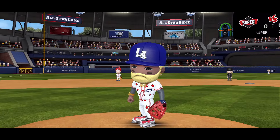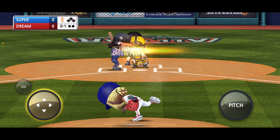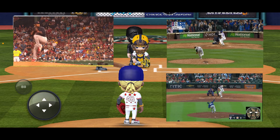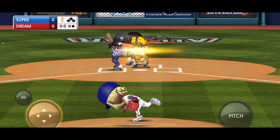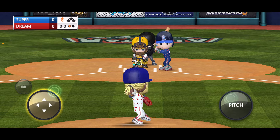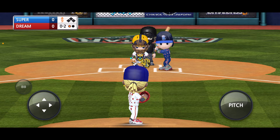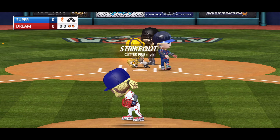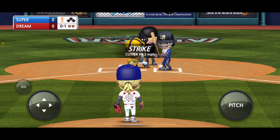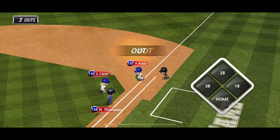Here we go — 9th inning. They're about to bring in Classe. Let's go — show some love for Classe in the comments. I get this comment all the time about Emmanuel Classe: 'Why does he only have three pitches?' Look him up — he literally only throws three pitches. Guardians fans can confirm in the chat. And the cutter — another strikeout! J-Ram to Rizzo for the third out.